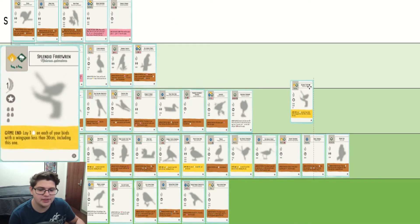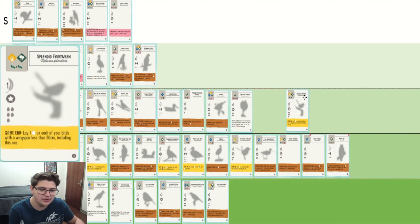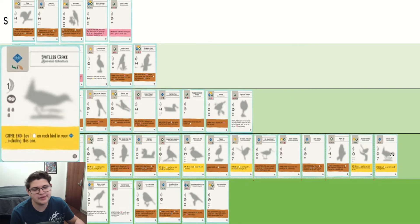Splendid Fairy Wren is another one of the game-end lay-eggs birds, and most of these have been fairly balanced, and this one is no exception. Spotless Crake — one food for six points, so I can't really put it any lower than C, so we'll just do this.